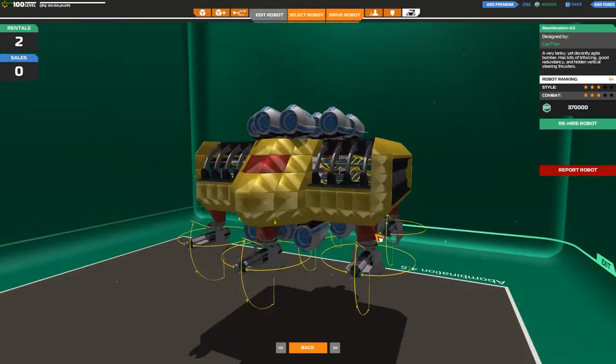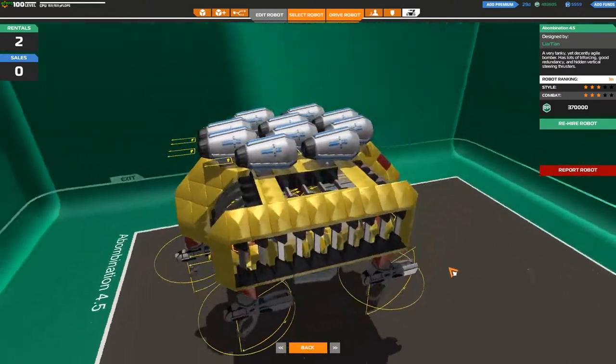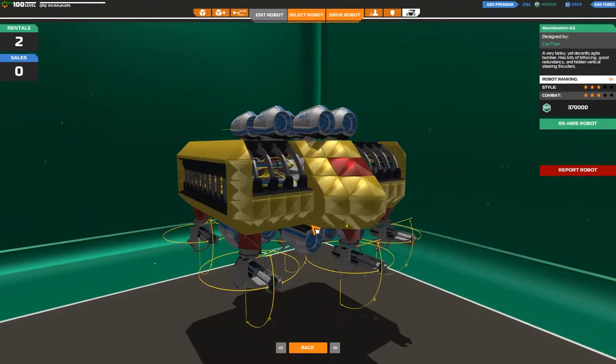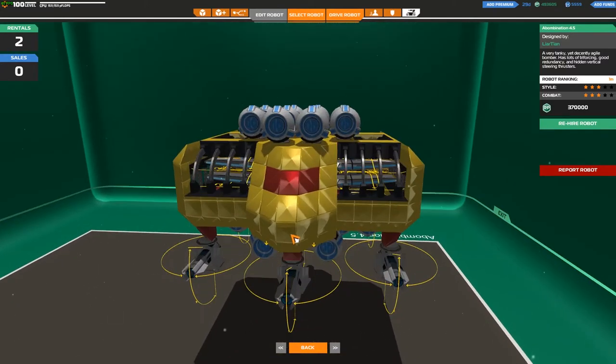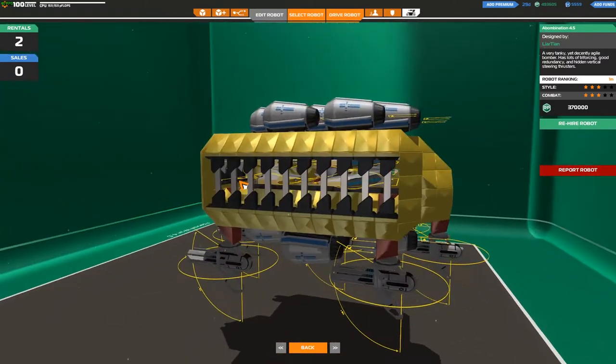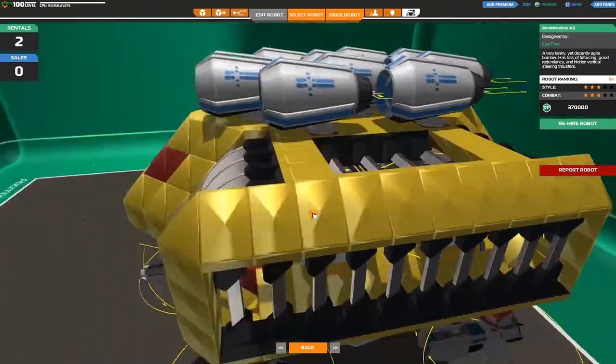But we are here today to have a look at Abomination 4.5 by Laertian. What have you put the rudders in a cage for? What did they do wrong? It's okay, I will free you! Free the caged rudders!